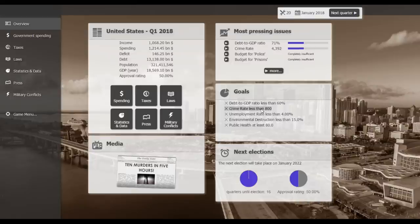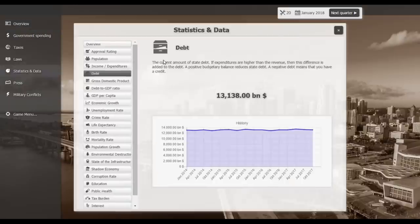The goals also include environmental destruction less than 15% and public health at least 80 points. I'm going to add an extra personal goal: completely erase the national debt, which currently sits at 13.1 billion dollars.